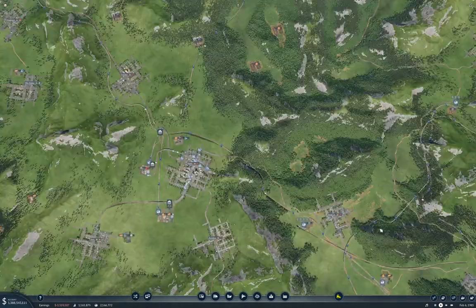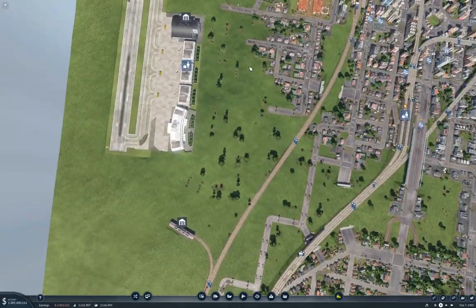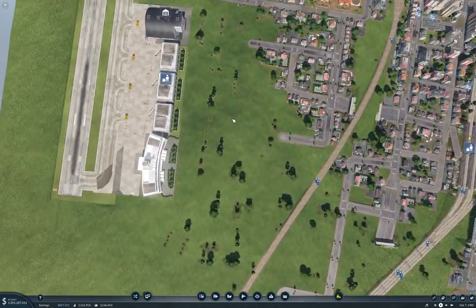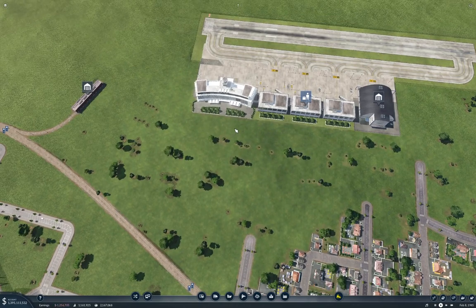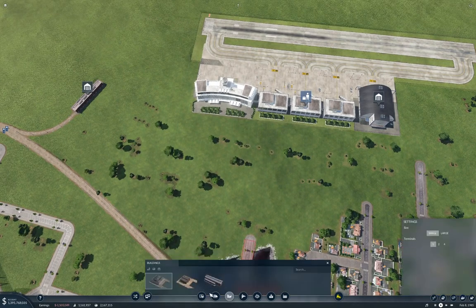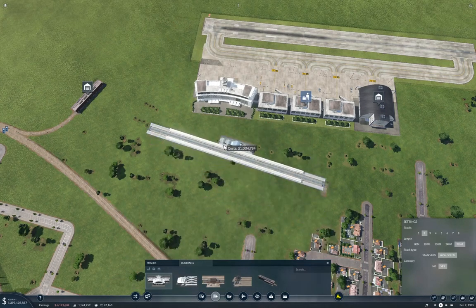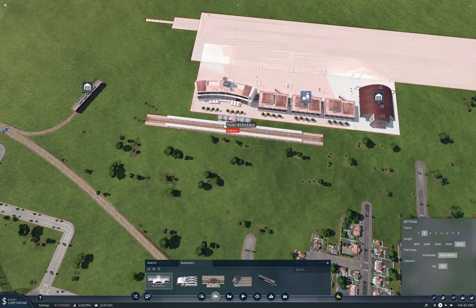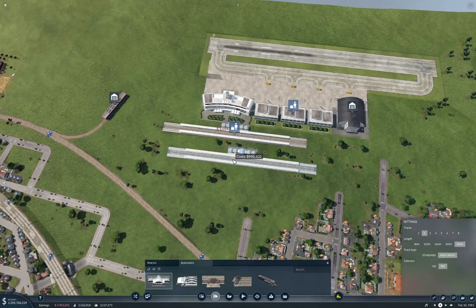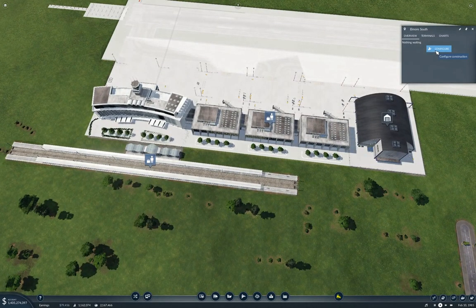But at least we've got something connected to that airport. We need to go way up over here though - we need to connect this airport to something. Now I think I'm going to do basically the same thing here - I'm going to drop a passenger rail station in here. I'm weighing this around - say, about here. Why am I doing a passenger station there? Because I have a suspicion I may or may not need one.